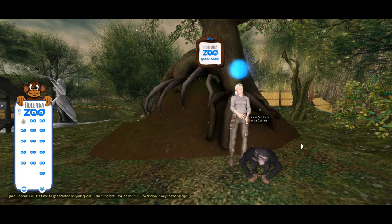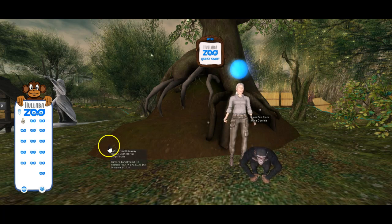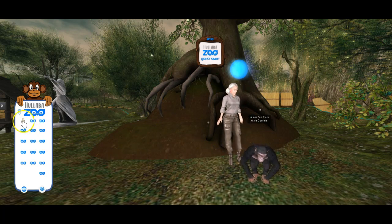Jane gives you a little bit of information about the quest, which is essentially to find some captive chimps and free them. She's not sure where they are, so we have to find them first. You can see already that on my HUD this first button has now become active. Jane's told us to go to the village.